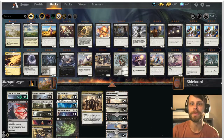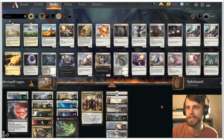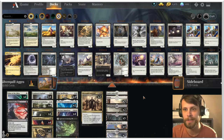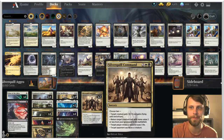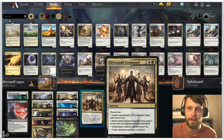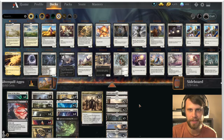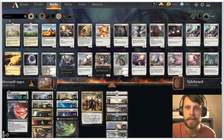Let's jump into the deck. This is Silver Quill aggro — the whole idea of this list is to get a lot of value out of our aggro creatures, hopefully going over the top with a few of them, and then finishing off the game with things like Silver Quill Command or bringing things back with Agadine's Awakening.